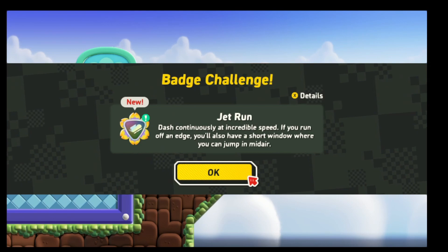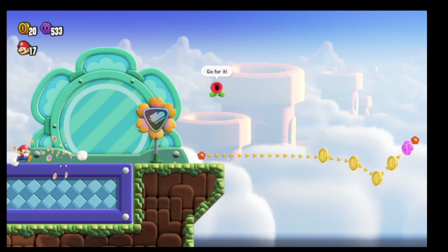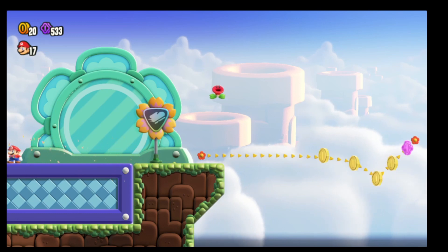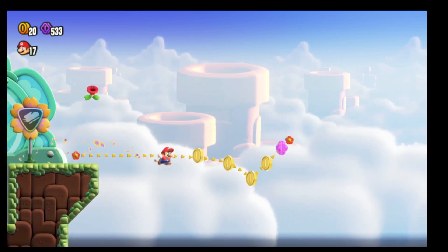This is the Jet Run Challenge — it is a badge challenge. This is right above the Cosmic Hop. On this run challenge, we're going to pretty much just sprint off the ledge.